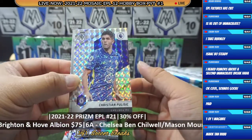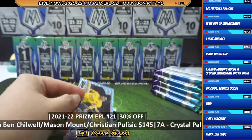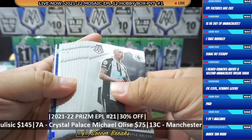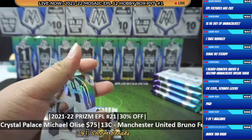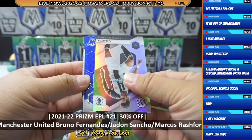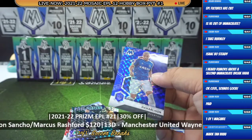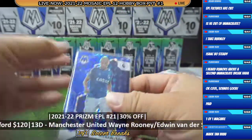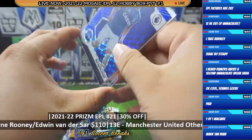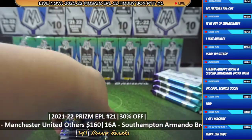Why is Pulisic's face so zoomed in? And Ryan Ait-Nouri — it's so much fun doing a league break where you know the players, unlike La Liga where I don't know most of them. Joe Linton — we got a blue, and it's going to go to Ricarlison! What a Ricarlison box it is — autograph AND blue parallel of Ricarlison in the same box. Congratulations to Everton and Ricarlison!